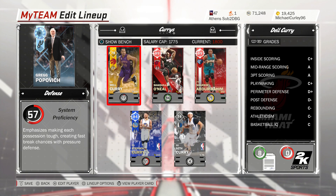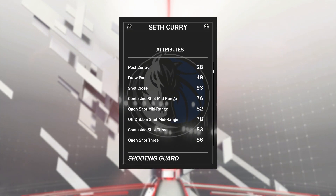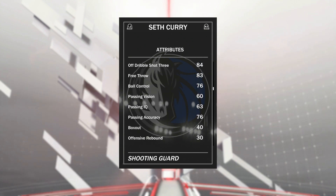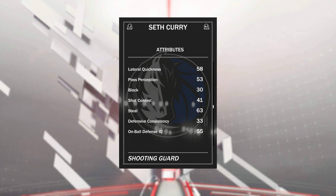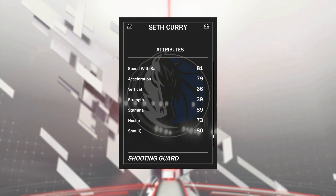Surprisingly, Steph and Dell are both quite expensive. Dell I sniped for 3k, where he normally goes for like 8 or 9k. Seth is about 2 or 3k minimum. Seth has got a good shot close of 93, open shot mid of 82, open shot 3 of 90. Last year Seth actually had a higher 3-point rating than Steph. But overall, he's not the best.